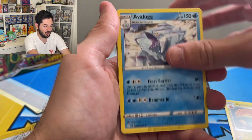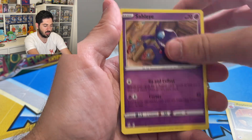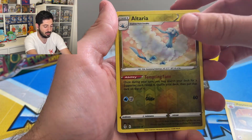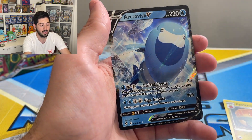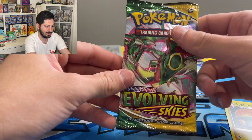I want to hear from you guys about your collecting goals. Let me know what your goals are. Applin, Sableye, Nickit, Bergmite, Kavanah, Altaria reverse holo — nice — and an Arctovish. One of my more hated cards, so you're not gonna get a lot of screen time mate.